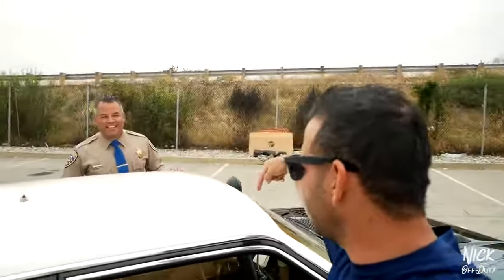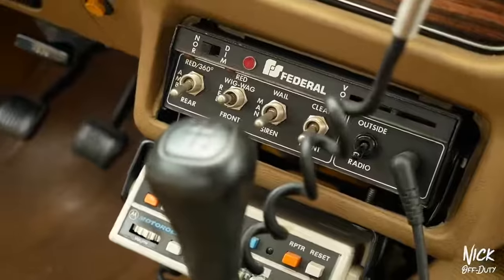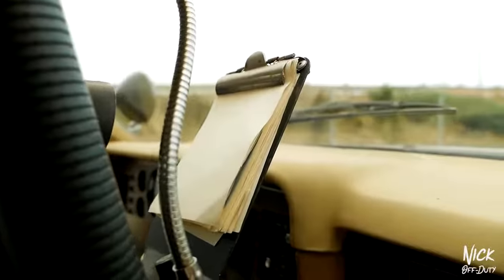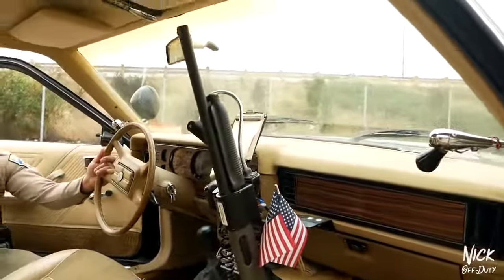Let me show you some of the equipment inside from back in the 80's. We've got some toggle switches here, and we have two radios - one for dispatch and one as a CB radio. We have a small little light, and the officer had a small notepad up there that he could use to take notes. Have you guys ever heard of the phrase 'riding shotgun'? This is where it came about - look at that, there's a shotgun right in front of you. Now you guys know when you call shotgun, this is where the term derived from.